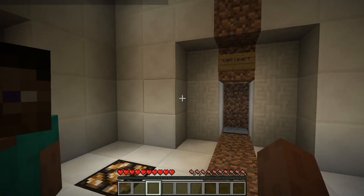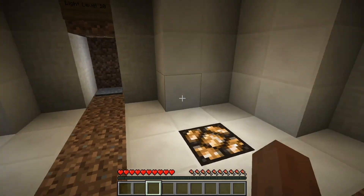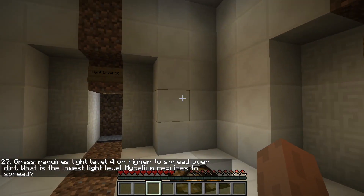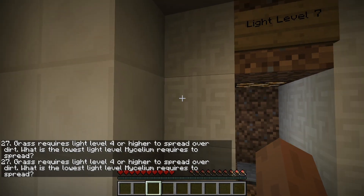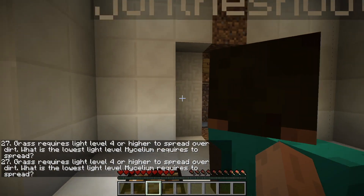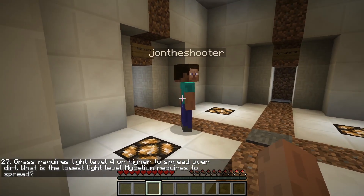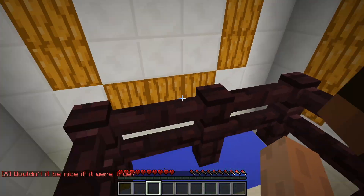Grass requires a light level of four or higher to spread over dirt. What is the lowest light level mycelium requires to spread? Lowest? Four, then it's got to be lower than four. Nope. I want to say eight because everything's so perfect, but I don't know. Try eight. It could be seven. Dang it.